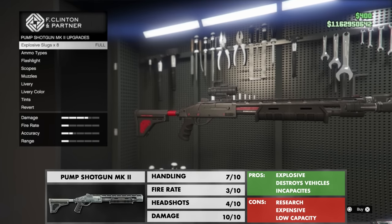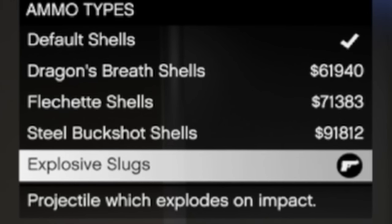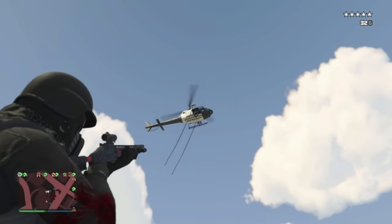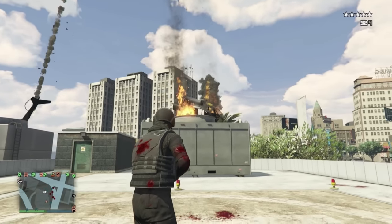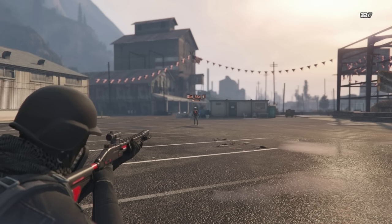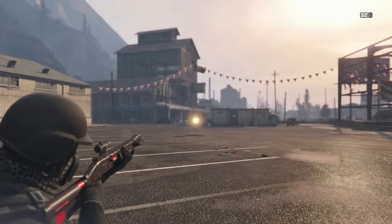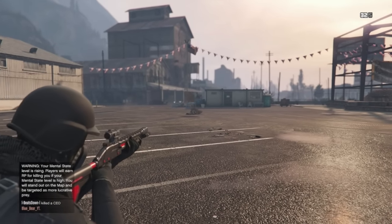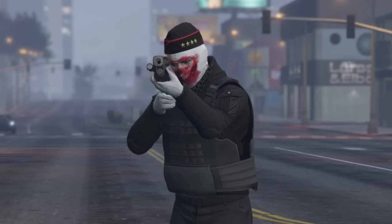The most powerful shotgun is easily the Pump Shotgun Mark II, especially once you equip the explosive slugs — it's devastating against vehicles, blowing up cars mostly in one shot. Against players, from a good distance one shot can knock them over, leaving them easy to finish off with no retaliation. It can hold up to 32 explosive slugs before needing a refill, which should be more than enough for most situations.